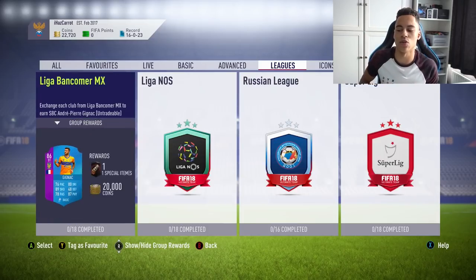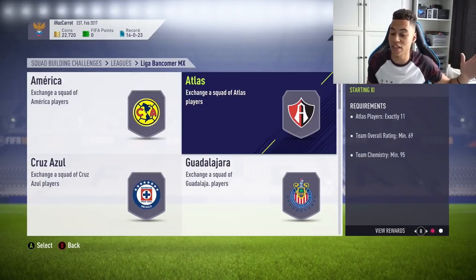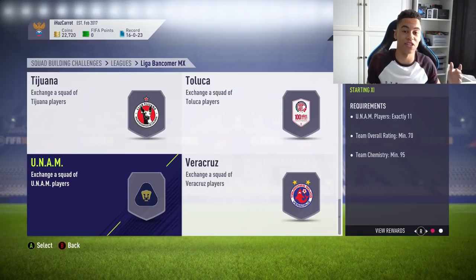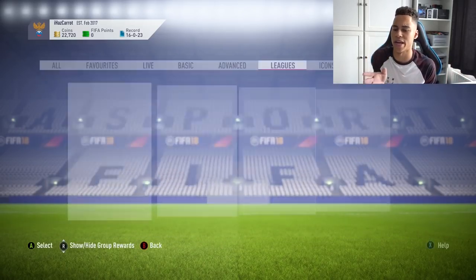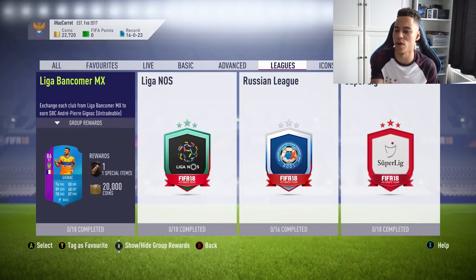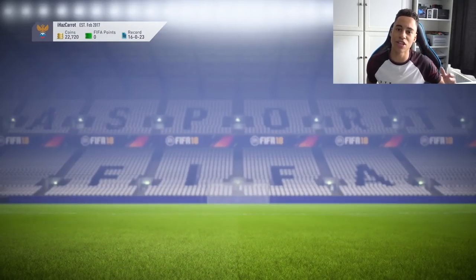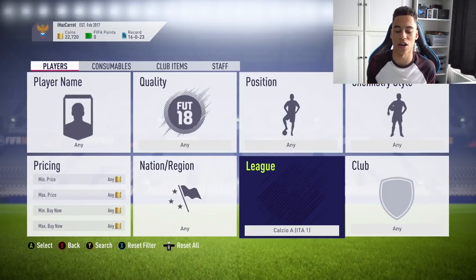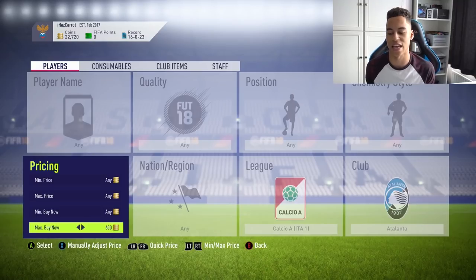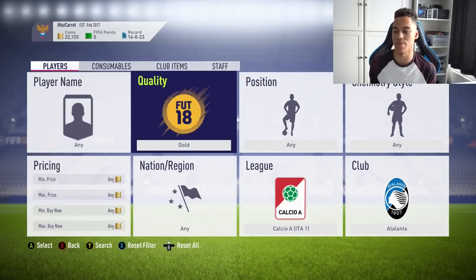These SBCs all require just a team from every single different club. The investment strategy is really simple — all you have to do is just buy a squad for each club in whatever league you're going to pick. I think one of the newer ones coming out would probably be the Italian league. Usually the most expensive teams — the ones which go up the most — are the first clubs in that league. For example, here we have Atalanta, and you can literally buy most of these players for very cheap.